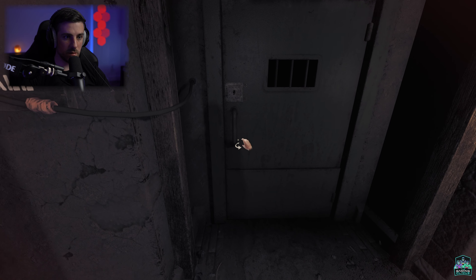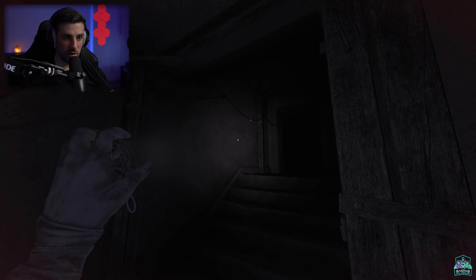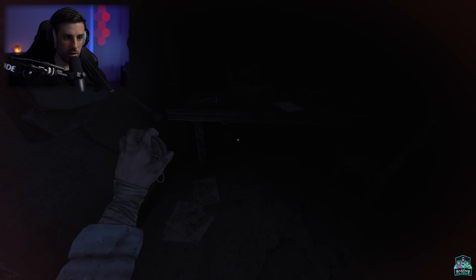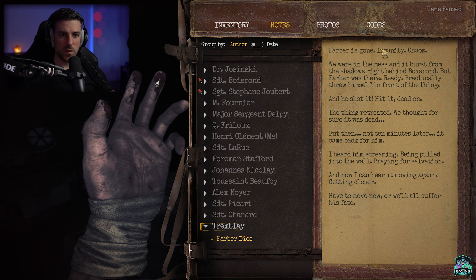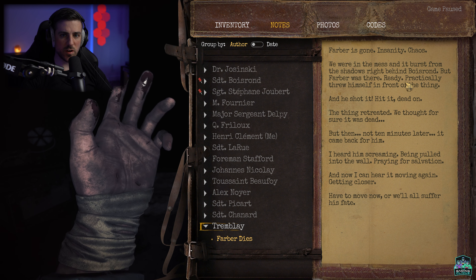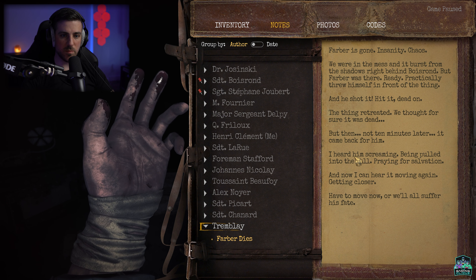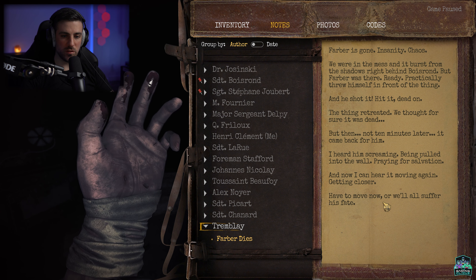Shit. There's no power — what? Okay, why isn't there any power? The note reads: 'Farber is gone — insanity, chaos. We were in the mess and it burst from the shadows right behind Boz Ron. But Farber was there, ready — practically threw himself in front of the thing and shot it, hit it dead on. The thing retreated. We thought for sure it was dead but then not 10 minutes later it came back from him. I heard him screaming, being pulled into the wall, praying for salvation. And now I can hear him moving again, getting closer. Having to move now.'